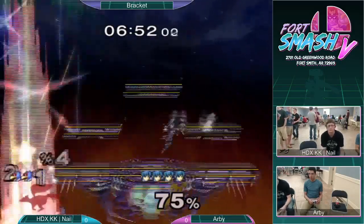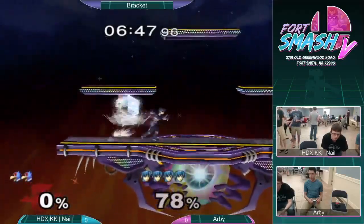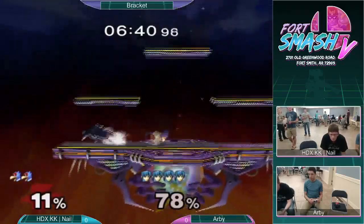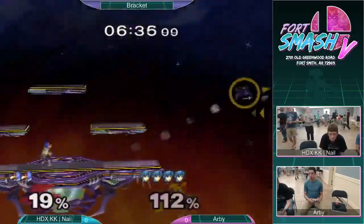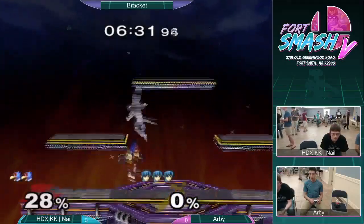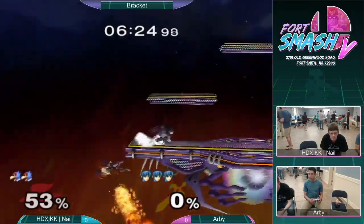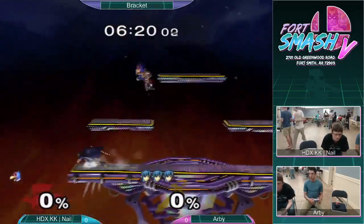Kind of gimping him really hard. Nail starts his first combo but it just gets turned into about three up airs from Arby. Battlefield is a solid stage for Marth — so easy, hits so many different sword combos, his up tilt, his forward smash. So many of them just hit through the platforms and make it really hard for spacies. Really easy to edgeguard and gimp spacies as Marth. Nice up airs into forward smash. Arby not even grabbing the ledge — already knows Nail's off. It's 2 stocks to 4, let's see if Nail can do anything.